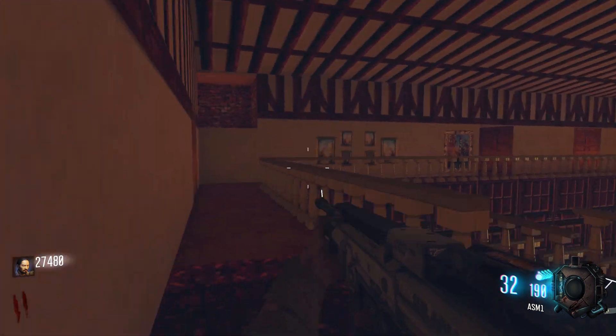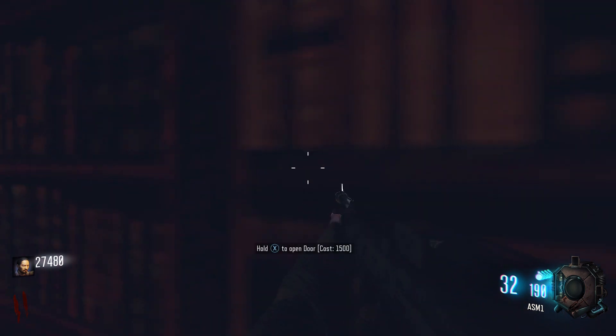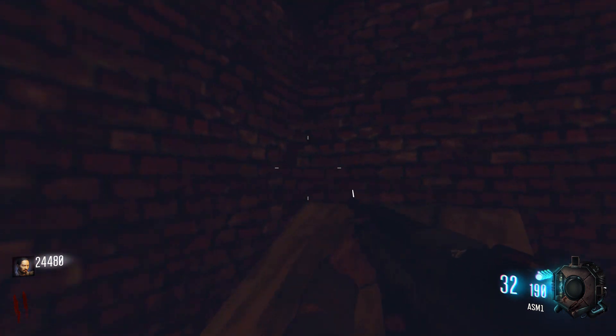In order to Pack-a-Punch, you'll first need to get into the attic. Buy the door opposite from the room you spawn in at and interact with the book on the bookcase to open up the fireplace. Then climb the wall of the fireplace and walk through the room up top to find another switch on the wall.